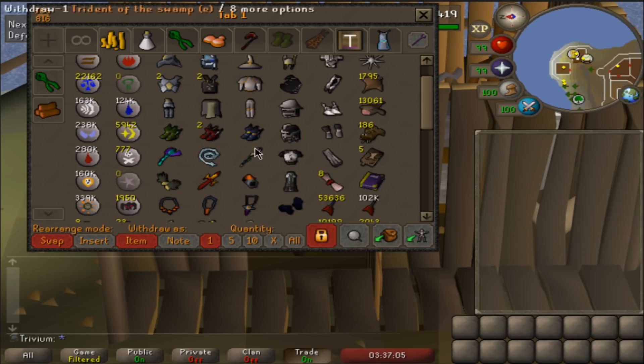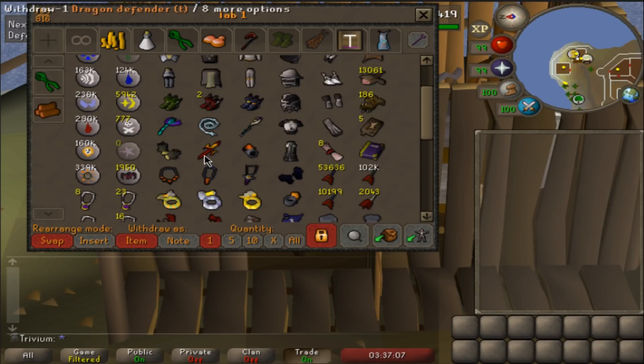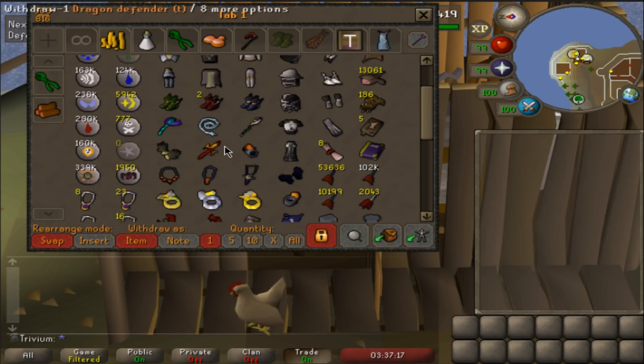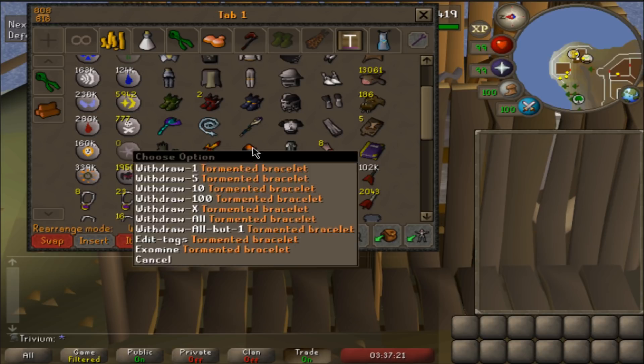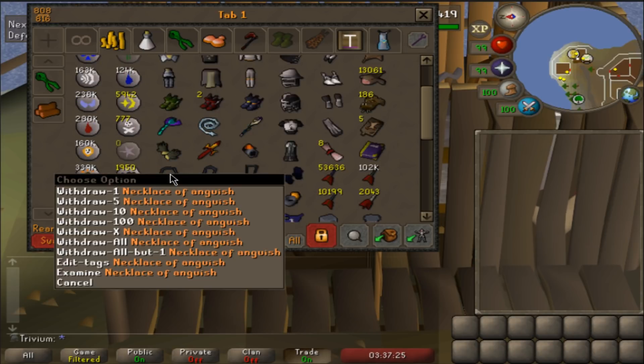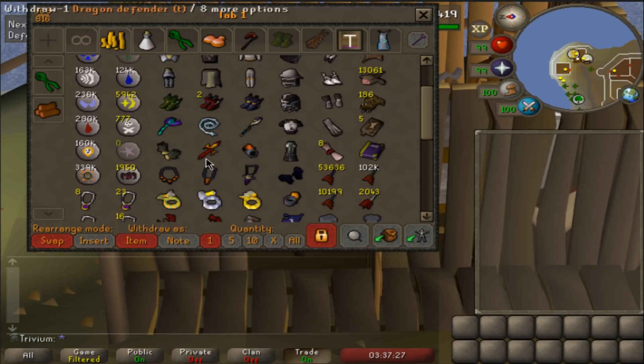My blowpipe, my frozen whip, and the enchanted trident of the swamp, holding out 20k charges - that's really good. My dragon defender - I really should get the Avernic from Theatre of Blood but I'm still at 0 KC there. That's the last thing I need for max melee, not counting the rapier. Got the tormented bracelet and of course the torture, ranger boots, and ring of suffering. All darts nice, occult necklace with the ornament kit as well.